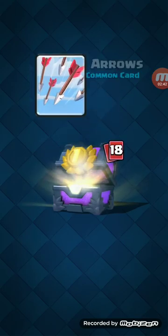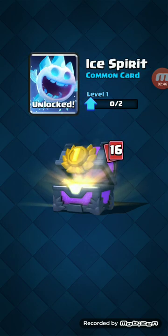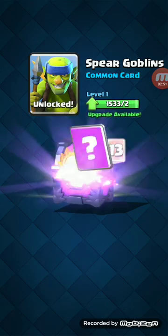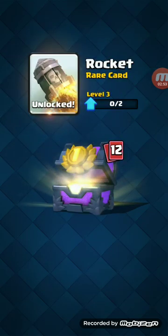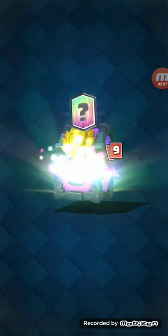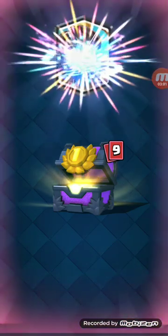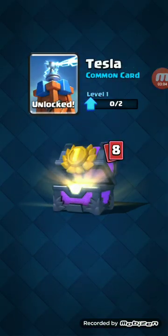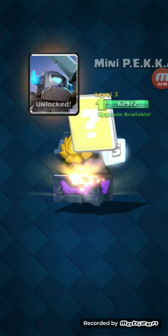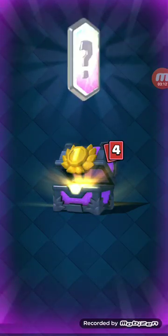We got Rascals, Iceberg, Goblin Gang, Spear Golems, the Witch, Rockets, some Princesses, Tesla, Mini Pekka, Mega Minion. Got a legendary, let's see what we get.